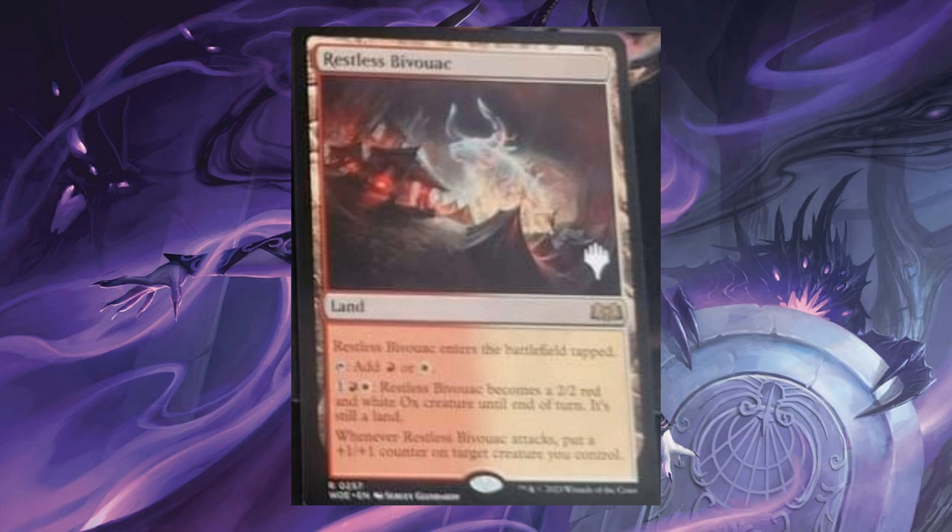Restless Bivouac. Enters the battlefield tapped. Tap to add 1 red or 1 white mana. For 1, 1 red and 1 white, it becomes a 2/2 red and white Ox creature until end of turn. It's still a land. When it attacks, put a +1/+1 counter on target creature you control.